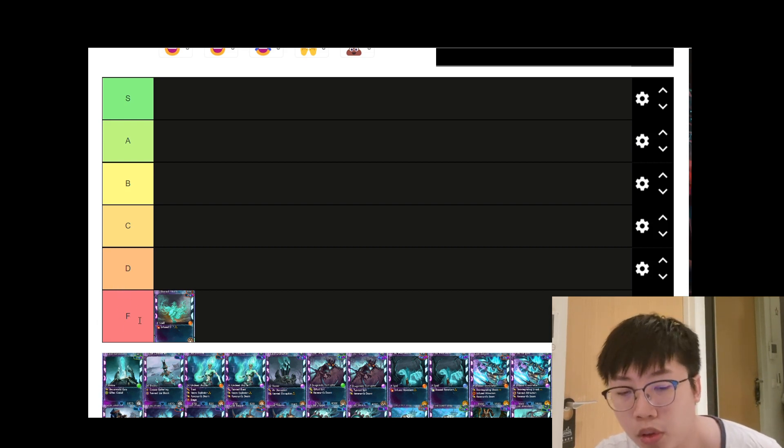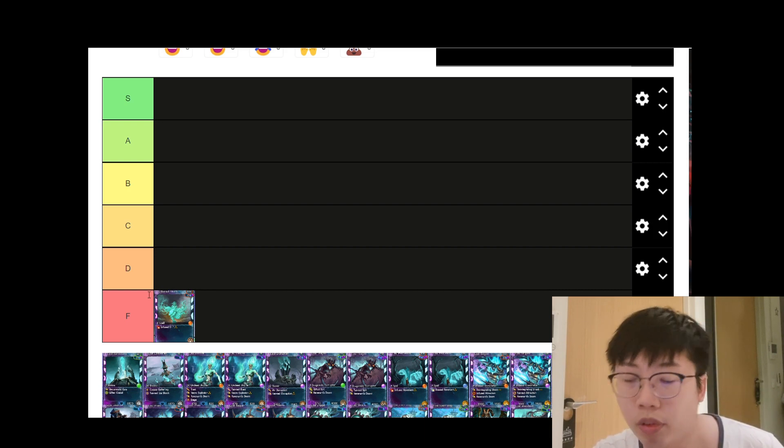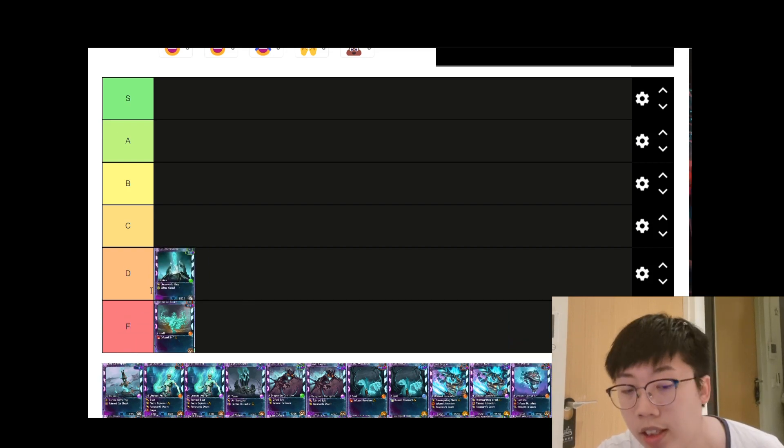Next we have the Lost Benestone, green affinity, though I'd treat both affinities similarly. Lost Benestones are used to freeze enemy units so that they won't spawn out of the camp — since they haven't technically died, the next wave won't spawn. This doesn't work for all maps, but on some maps you have to clear enemy units for the next wave to trigger. It's very situational, so I put it at D tier.